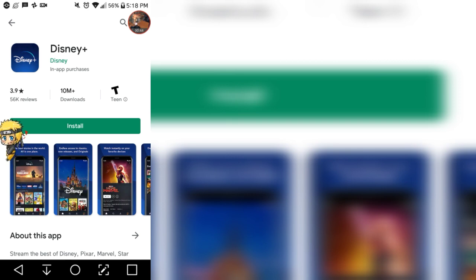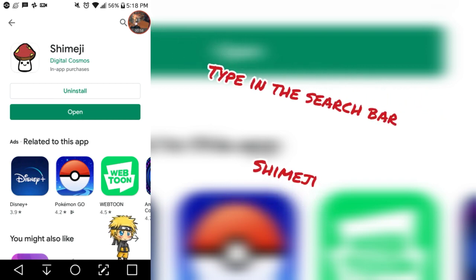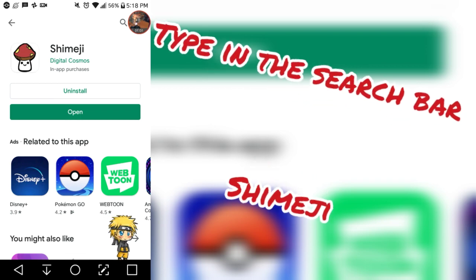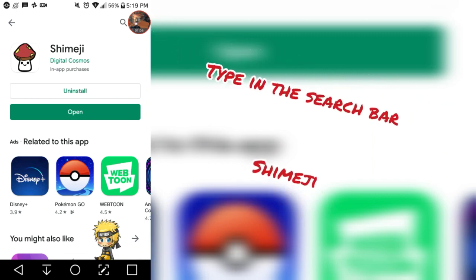Disney Plus — I did not go on that. So let's go over here. This is the app right here. You guys are going to go ahead and type in this app: S-H-I-M-E-J-I. And this should pop up.